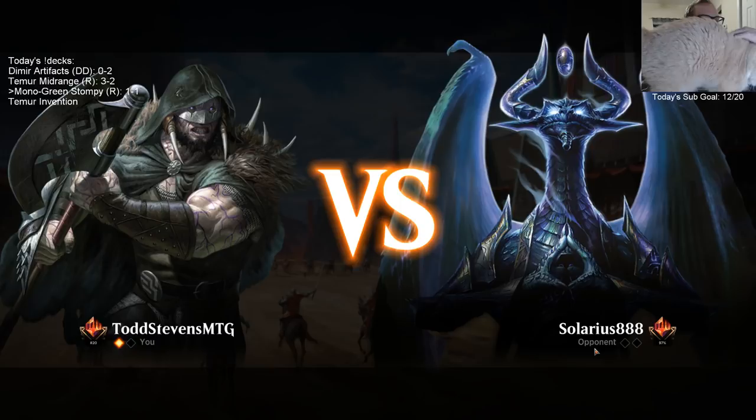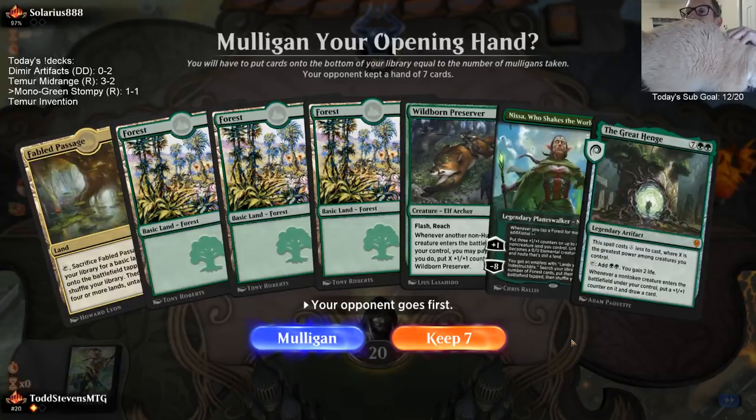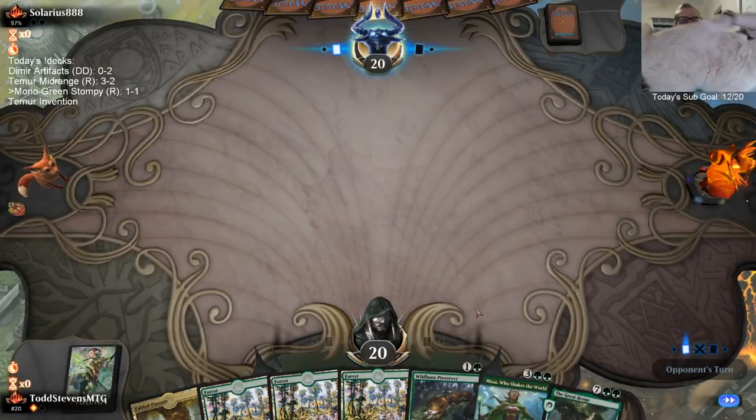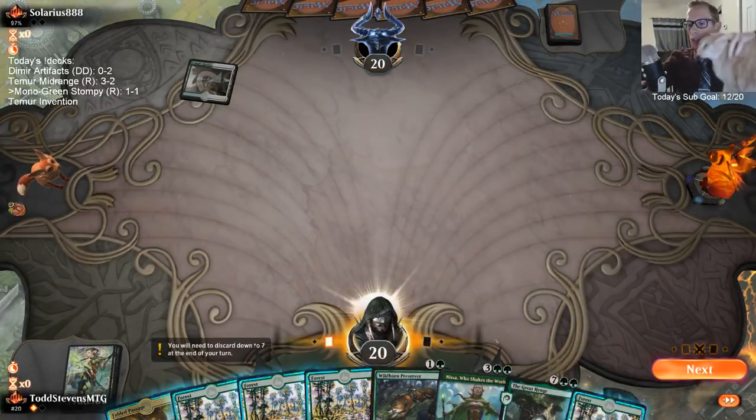I don't want to play any non-green lands in this deck with all the green pip requirements everywhere. Like, if we have to play Yorvo with triple green and we don't have the triple green — even playing Yorvo with something else — I don't really want a colorless land. Don't really want a colorless land.